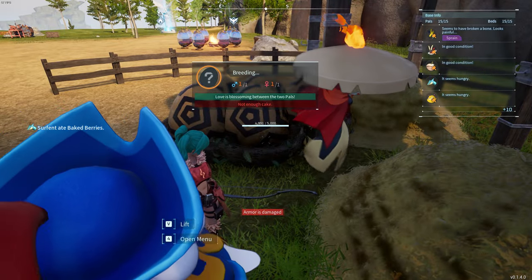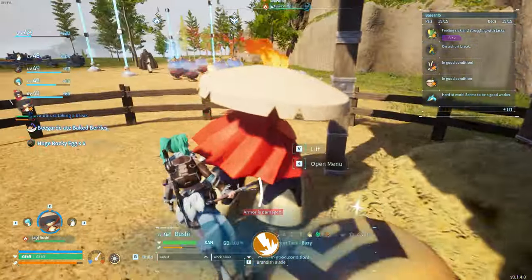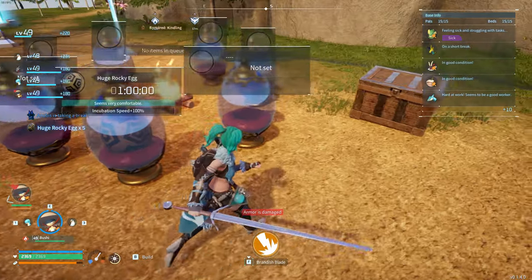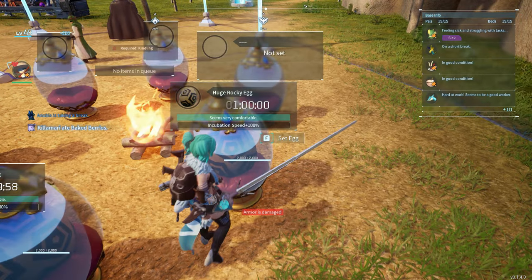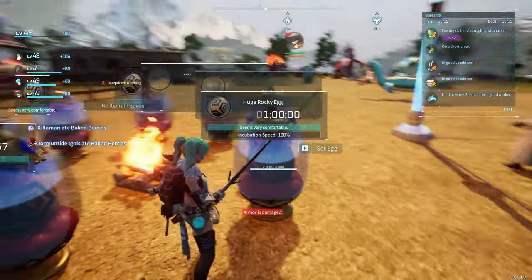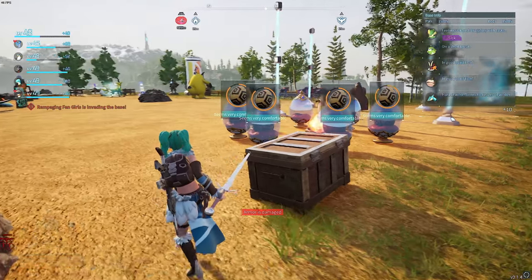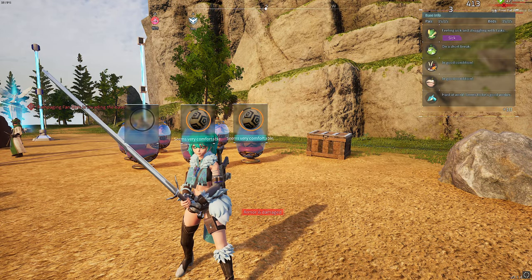I actually wanted to breed Anubis for a mining farm. You put in the Bushi and the Penking into the breeding area together, then put multiple cakes in. As shown in the clips, I actually got five eggs from that. I put them all in for fertilizing and incubating, which I've done right here — all five are over here, pretty much about to be done. Then I can get my Anubis for my ore farm.